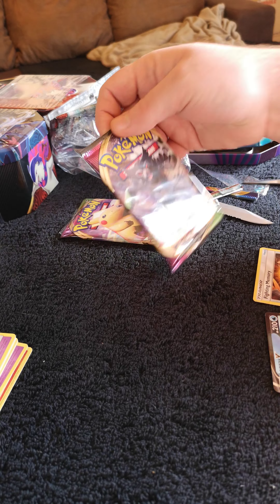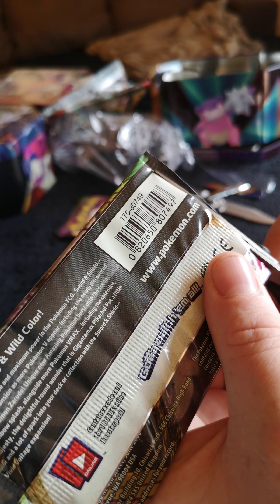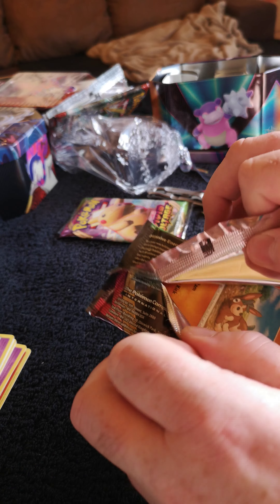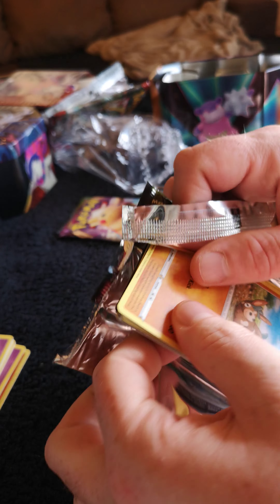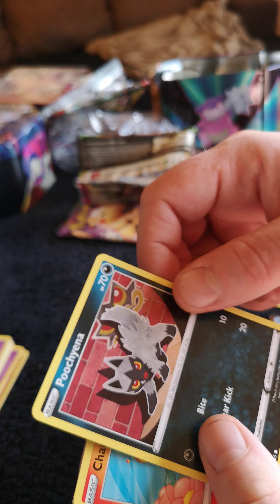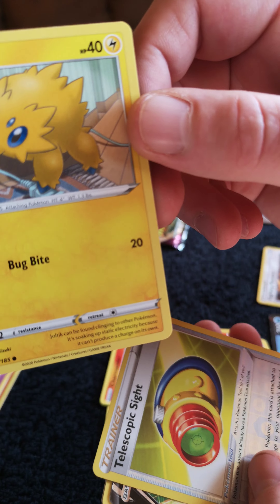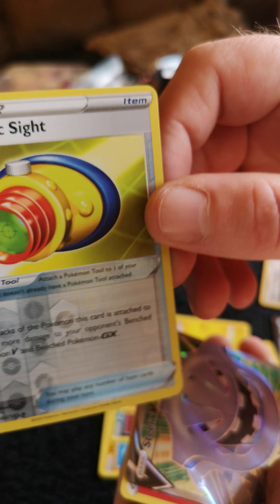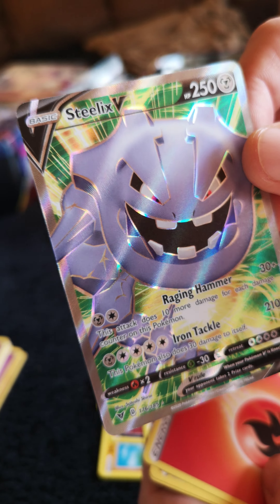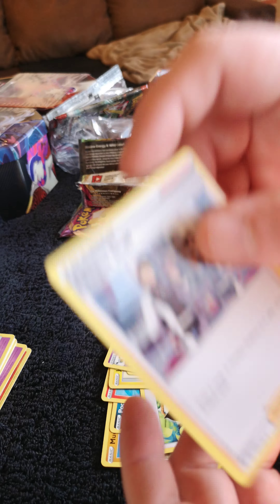On to the next one — the Vivid Voltage pack. Code card. Mudbury. Poochiana. Charmin. Thunder. Chatot. Another art form of Joltik, very nice. Reverse holo — Telescopic Sight. Steelix V card, also very nice. Energy. Swoobat. Maggyo. League Staff.